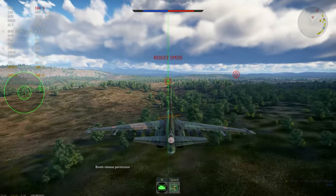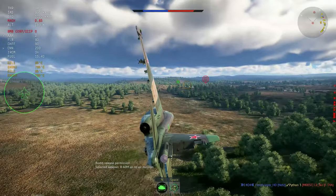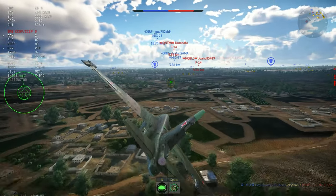So the ground targets and the ground vehicles that you can destroy — AI and stuff — for a ground vehicle that you are trying to grind, they're basically all in the same spot in the middle of the map. They're not spread out or anything like that.